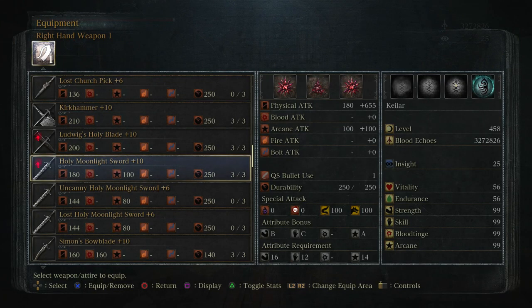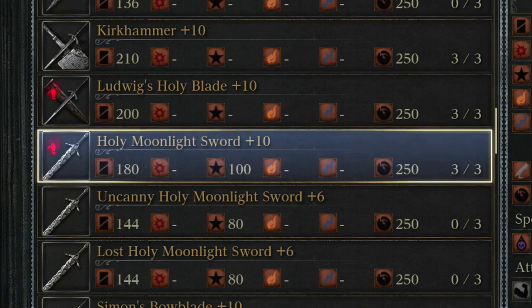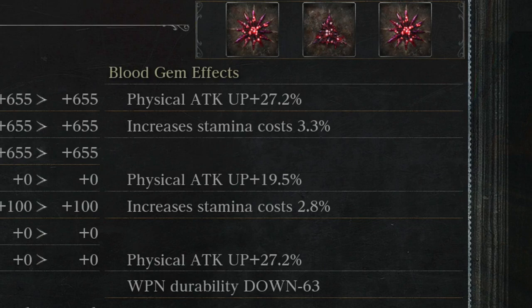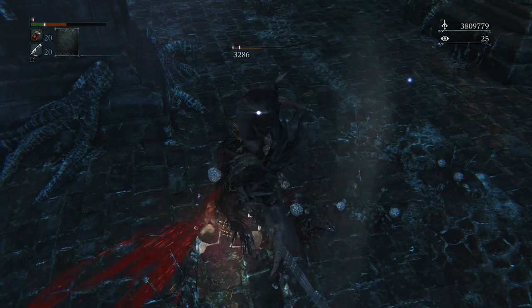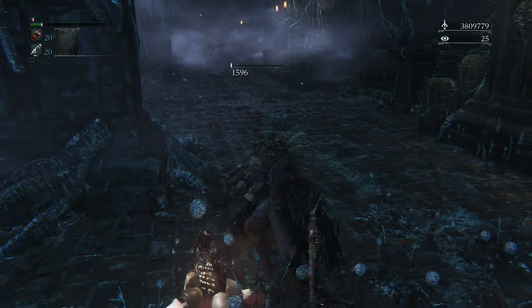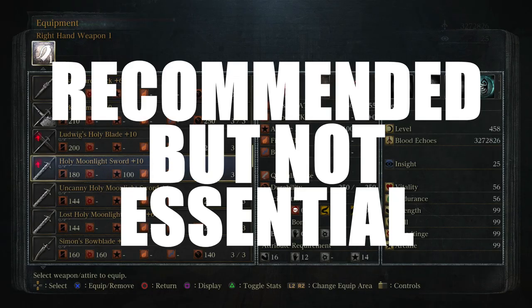As a side note, the Holy Moonlight Sword is a DLC weapon. Notice that my sword is at plus 10 — I have maxed it out. Make sure that you have maxed out this sword and have some good blood gems associated with it, because this dungeon requires you to one-shot your enemies through a double backstab followed by a visceral attack. If you cannot kill them in that attack animation, you're going to have a very tough time. So I highly recommend maxing out the sword prior to continuing with this tutorial.